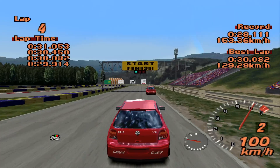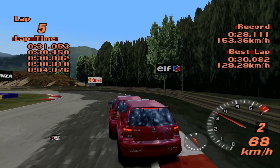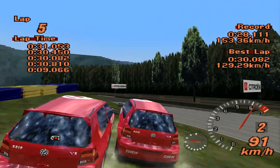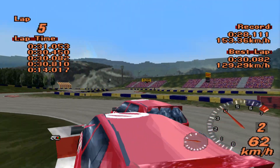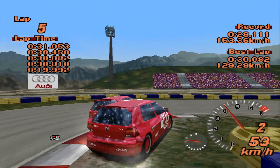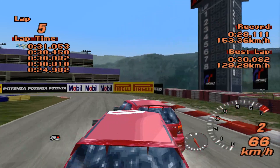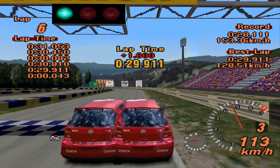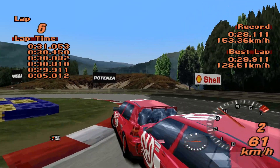There's also the V6 Golf which, thanks to GT2 Plus again - fantastic mod, download link in the description below - that car can finally reach its full potential. In the base game it's a bit broken and uses all the stats from the V5, but thanks to GT2 Plus it's a full-fledged four-wheel drive V6 making about 500 horsepower, so I'm expecting that to be very quick indeed. And speaking of quick: 29.911 from the Golf Rally Car!